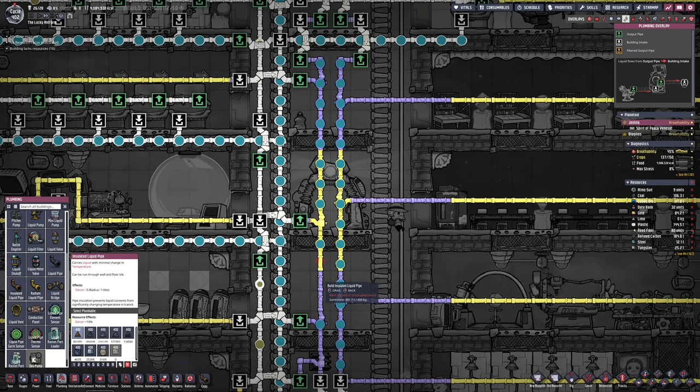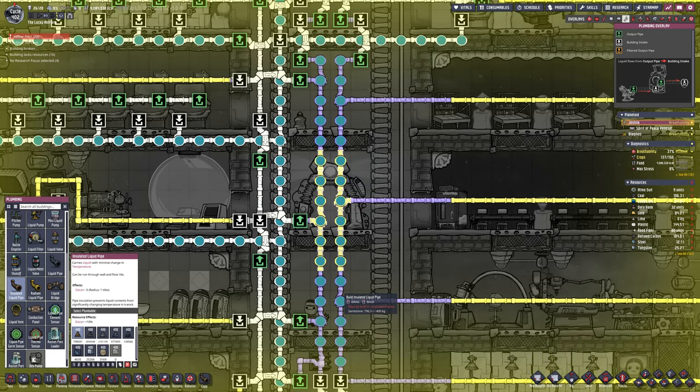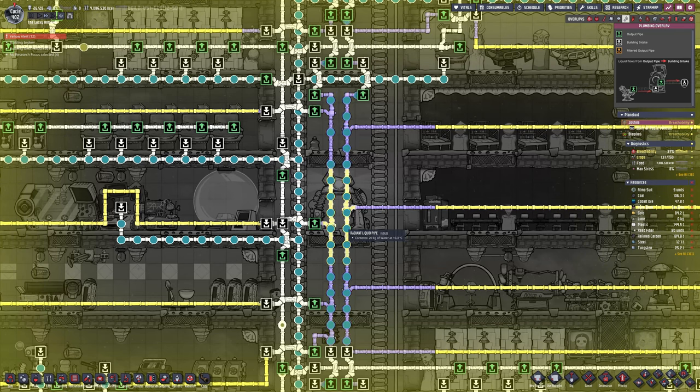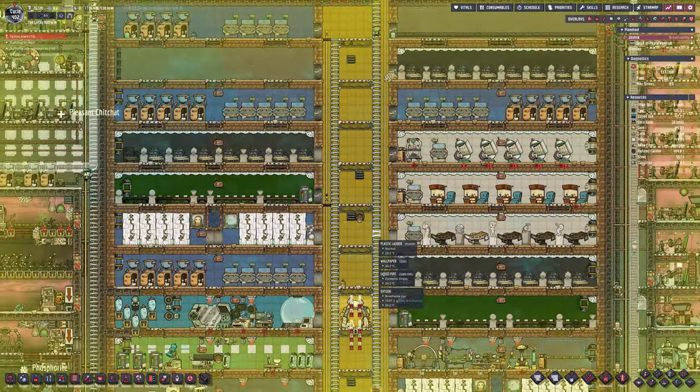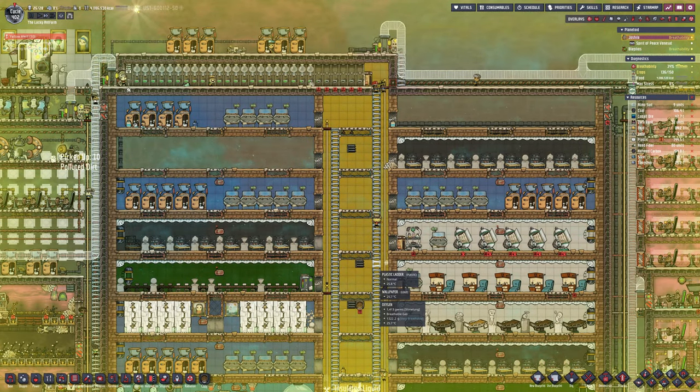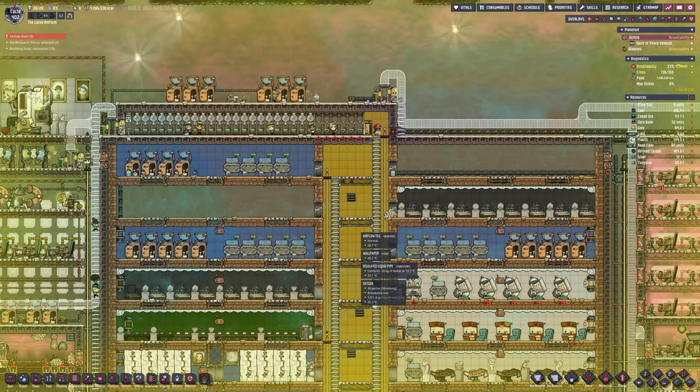This is a bit colder than I wanted because I did put some radiant pipes over it but there's too many — I think one's enough. It does give off quite a lot of heat especially when you're waiting for a print and it's doing the whole light thing to say they're ready. That gives off quite a bit of heat so just a tile there to keep that cooled down — it should be more than enough.